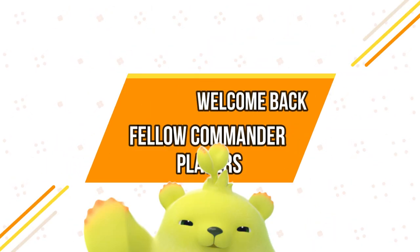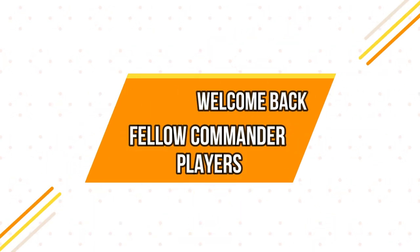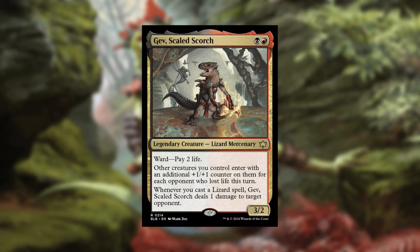Welcome back my friends. I've been interested in building a Lizard Tribal Deck for quite a long time, and thanks to Bloomborough, Gev Scaled Scorch is just the commander I've been looking for. We can cast Gev for a Red and a Black, we get a 3-2 Lizard Mercenary with Ward, pay 2 life. Other creatures we control enter with an additional 1-1 counter on them for each opponent who lost life this turn, and whenever we cast a Lizard Spell, Gev deals 1 damage to target opponent, thus enabling the 1-1 counter ability.